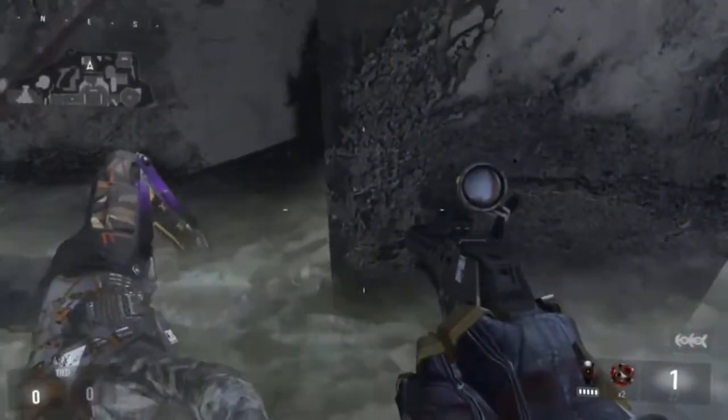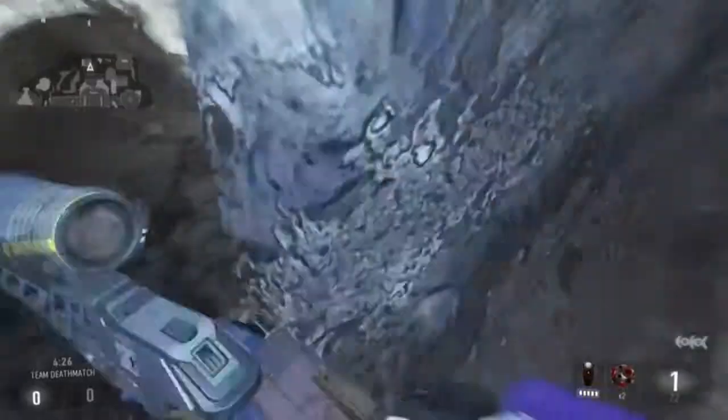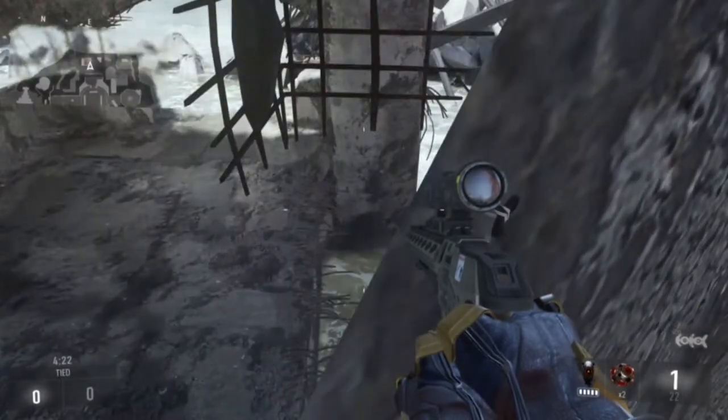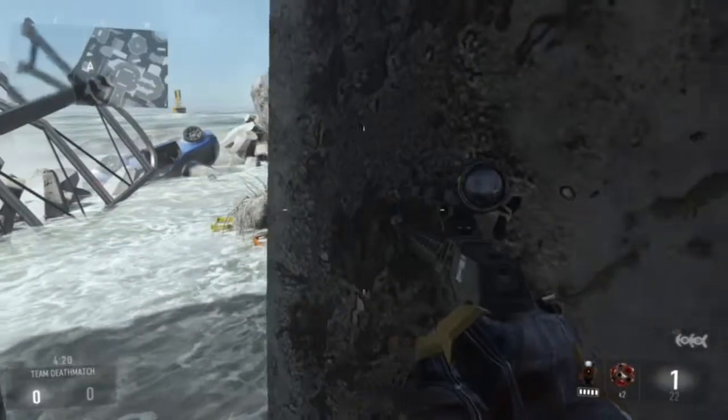Basically what you guys want to do here is you want to go to this spot on the map near the ocean, and you want to double jump and boost slam onto this ledge. Try to make your way in here — sometimes you'll glitch out just like that.